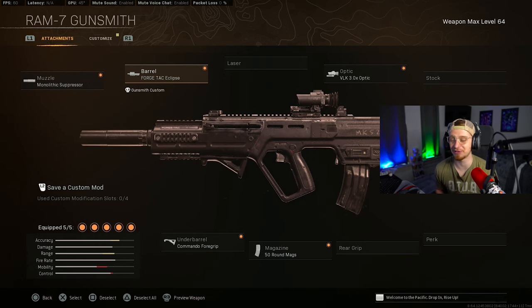I know we got a lot of RAM fans out there wondering if it's going to be good in the new mid-season update. Here's the build: the Mono Suppressor and Eclipse Barrel for damage range and bolt velocity, the 3x optic, the Commando Foregrip for stabilization while firing, and the 50-round mag to make sure we have enough ammo to get the job done.